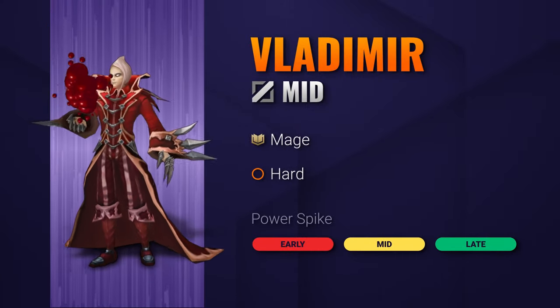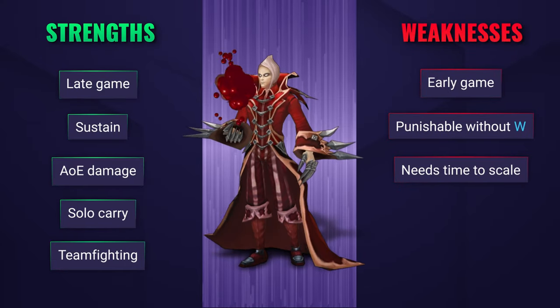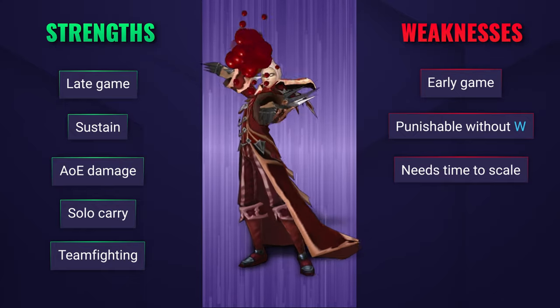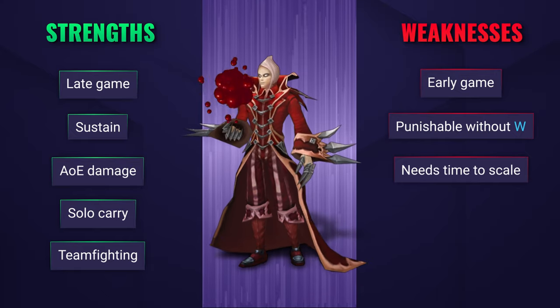Vladimir is an absolute scaling beast of a mage who excels at sustaining himself through even the most grueling of fights. He has a massive AoE damage output, especially with his ultimate, and a solid way of escaping ganks and sticky situations with him being untargetable during his W.